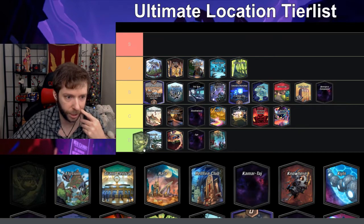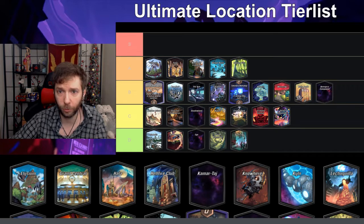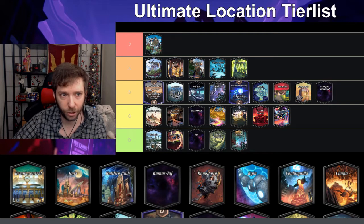District X — replace your deck with 10 random cards — D, who cares, who would want that. Dream Dimension — on turn five cards cost one more — D, it's just a horrible location, don't like it.